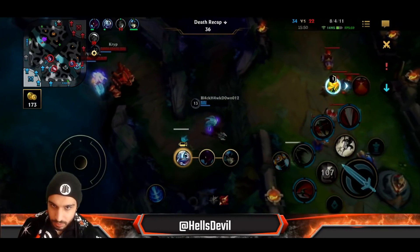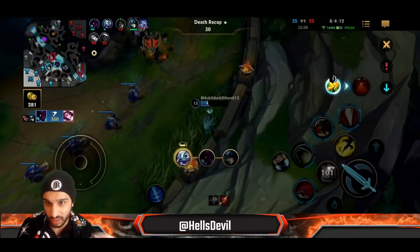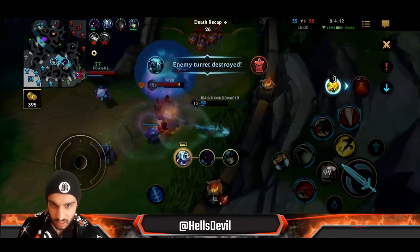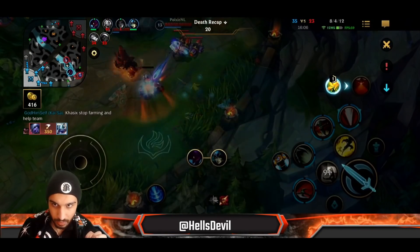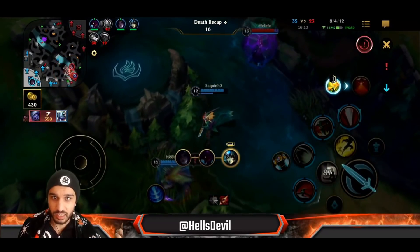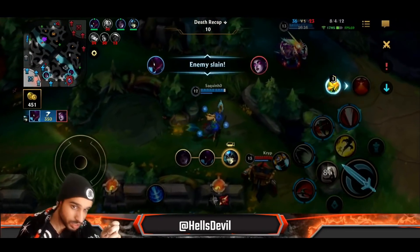At level 1, there is another thing Darius can do — I like to call it the cheese threat. If you're against an enemy that you can very easily out-trade in short trades — for example against an Akali, a Fiora, or a Wukong — this is what you can do.